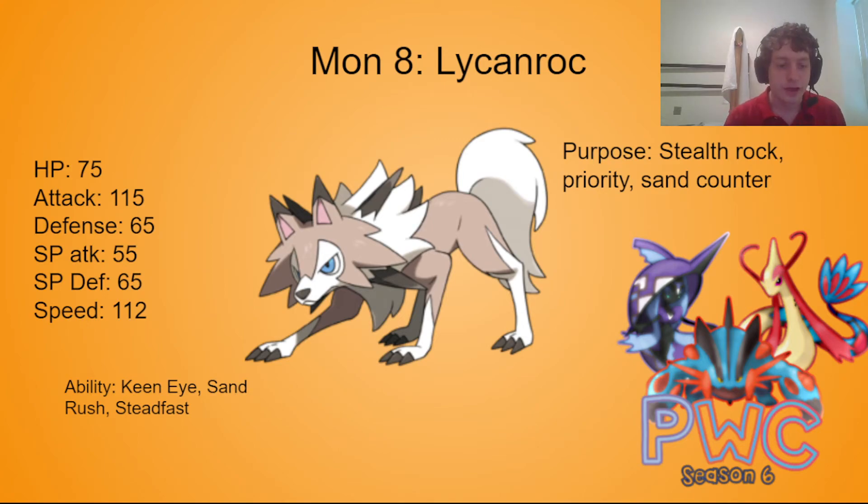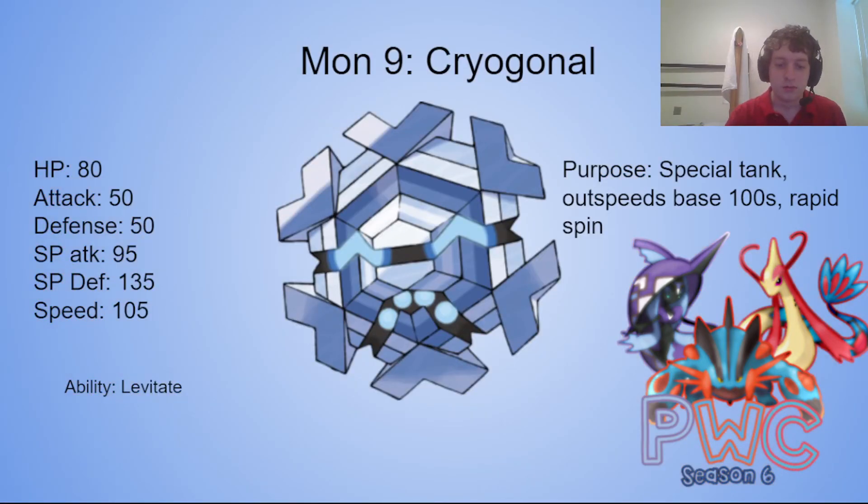Next up, since we're calling it flashbacks, let's bring in Tsareena! I hate special walls — I'm sorry, it's that simple. But Tsareena is a nice Dragon killer. Not that we needed more of those — we already have Altaria and Aegislash. But realistically, the main thing I took it for was as a Rapid Spinner. I do like my Rapid Spinners — hazard removal that allows me to just keep hazard stacking. I like stacking things. It hits decently hard at base 95, it is a special tank, and it is a speedy boy.